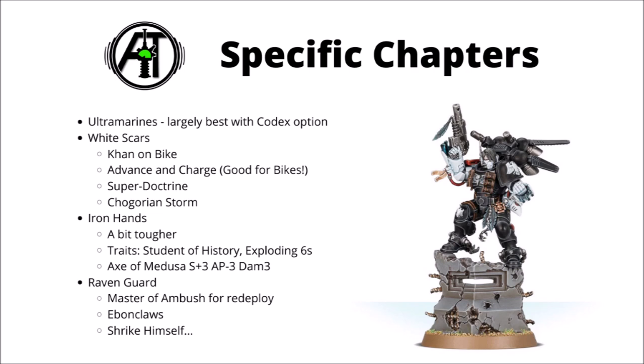The White Scars might have some of the fightiest Smash Captains around, and also have the option of their Khan on bike, with an interesting Spear attack and a bit of extra defence from his Buckler — a decent choice for a budget Smash Captain. Their Chapter Tactic is pretty decent; Advancing and Charging gets them where they need to be, particularly on bikes, and their Super Doctrine for +1 damage is fantastic. Imagine a White Scars Biker Captain with the Teeth of Terror and Imperium Sword, getting 9 attacks at Strength 6, AP -3, and Damage 3 in the Assault Doctrine. They also have a really nice Warlord trait in Chi Gorian Storm — +D3 extra attacks on the charge — and you can stack that with another Warlord trait, so you could have that in addition to Imperium Sword.